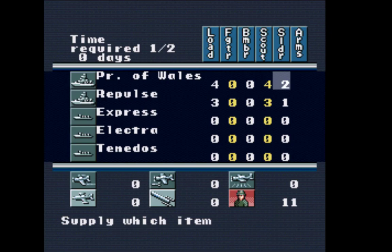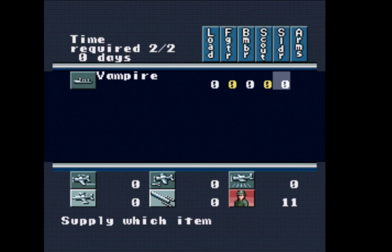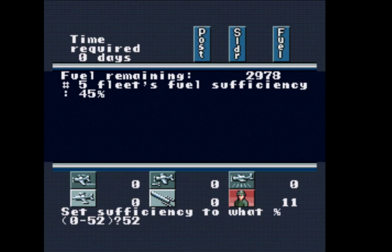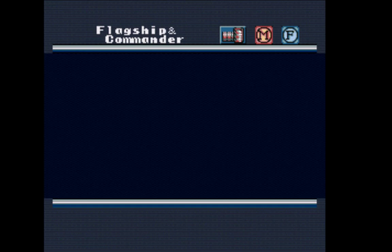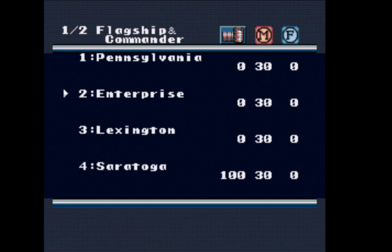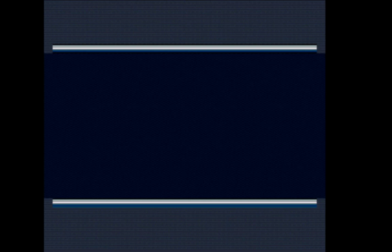We're going to fill up the fleet. The Prince of Wales has three destroyers — Express, Electra, and Tenedos — two battleships, and four destroyers including the Vampire. There are ten and ten soldiers on transports that I don't want to lose. We'll max out the fuel — taking all the fuel Singapore has left, which only brings us up 7%. It'll take one day. Then moving to Hawaii — this is our main base, our number one fleet. I want to order fleet two and rearrange some fleets here.